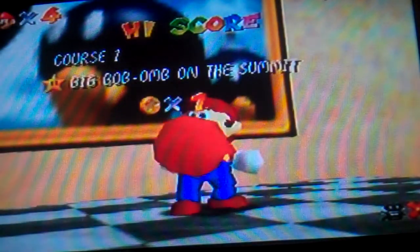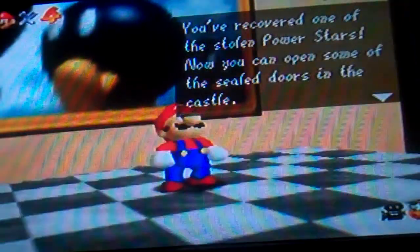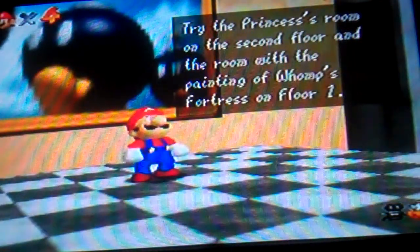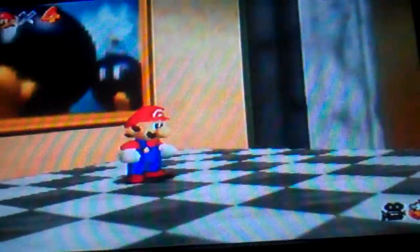High score! Course one, Big Bob-omb on the Summit, completed. Let's save and continue. 'You've recovered one of the stolen power stars. Now you can open some of the sealed doors in the castle. Try the princess's room with the painting of Whomp's Fortress.' Let's go back in the game.